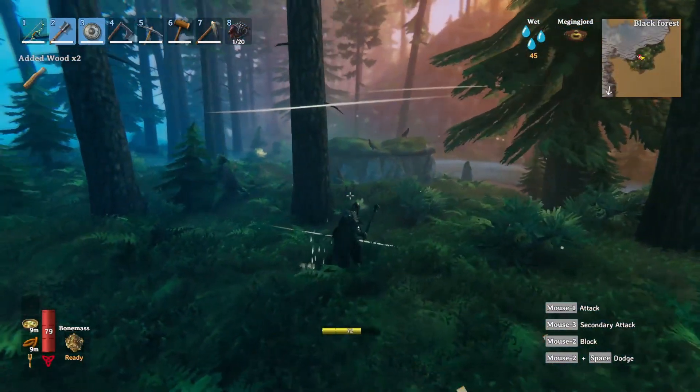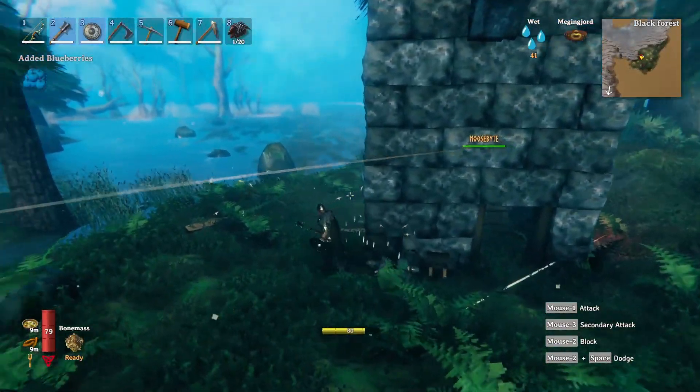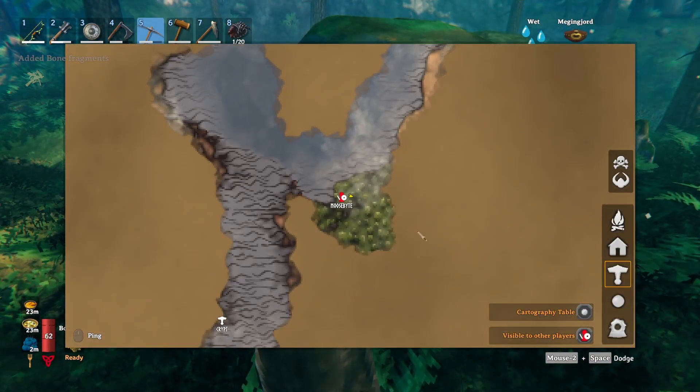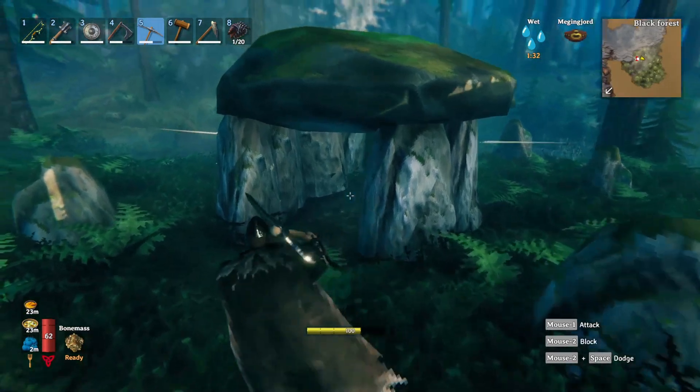There's another crypt right here for cores if we need more. This is a nice location. So we're gonna take some time and get a little setup here, make a portal. We got some oars — now we just need some cores. We're gonna be setting up a new base right in the cove here, way up north.